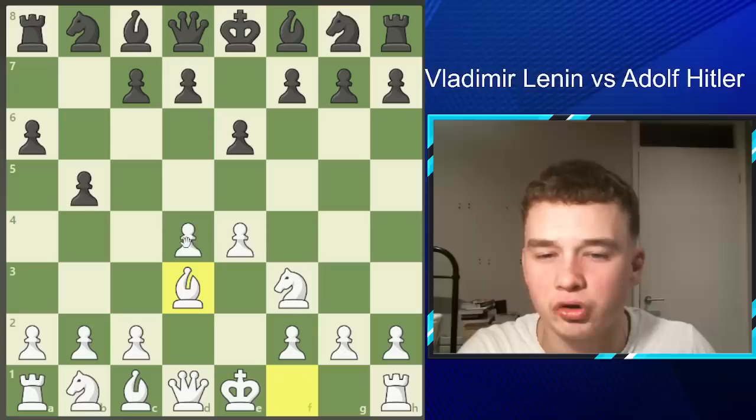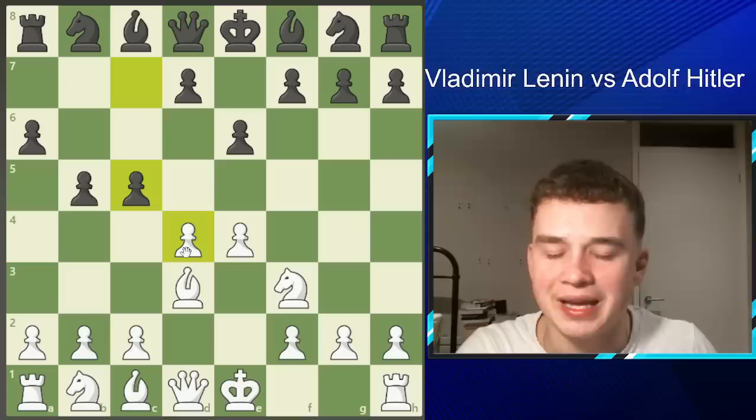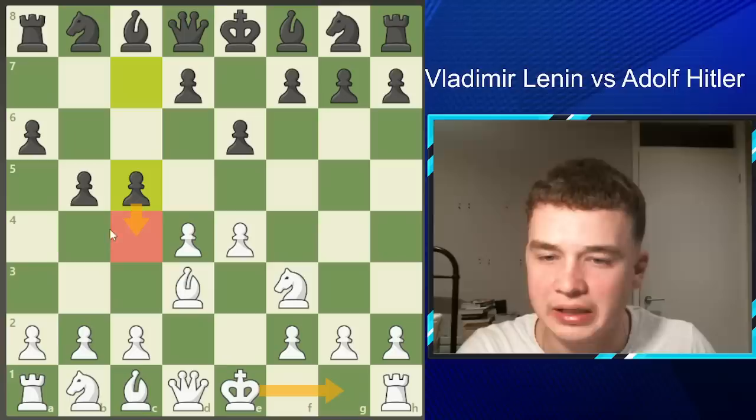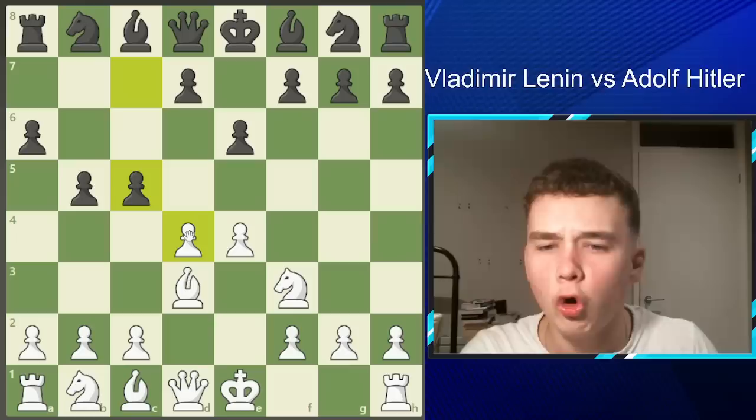In chess you cannot allow your opponent to dominate the centre — you have to fight for it, as it is the most important part of the board. These four central squares are very important: he who controls the centre controls the game. Vladimir Lenin has to make a choice. If he castles king's side, Hitler can play C4, gaining nice queen's side play and creating problems. White can play C3 to slip the bishop back to C2 on that nice diagonal, or just take on C5 — which is what was played.